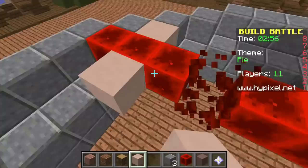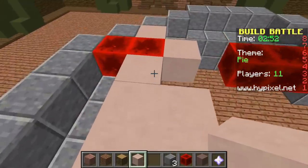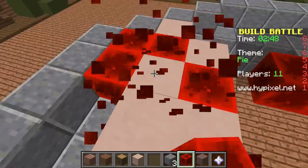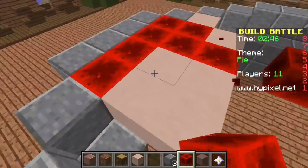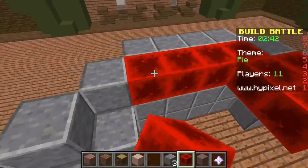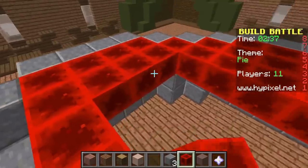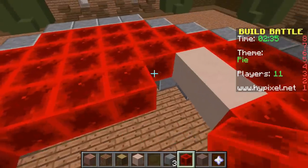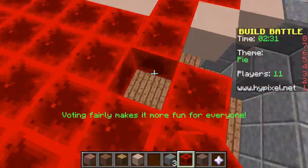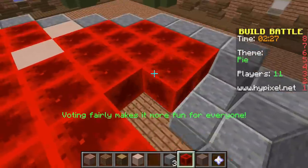This is all red and I'm gonna make it checkered. I just need to make this checkered, so first let's fill it all in with red. 2 minutes 43 seconds — I got this, I can do this. I want to make this pie look good.